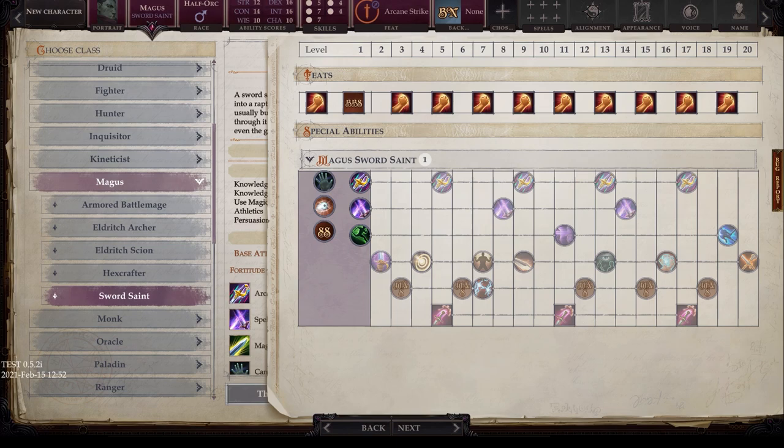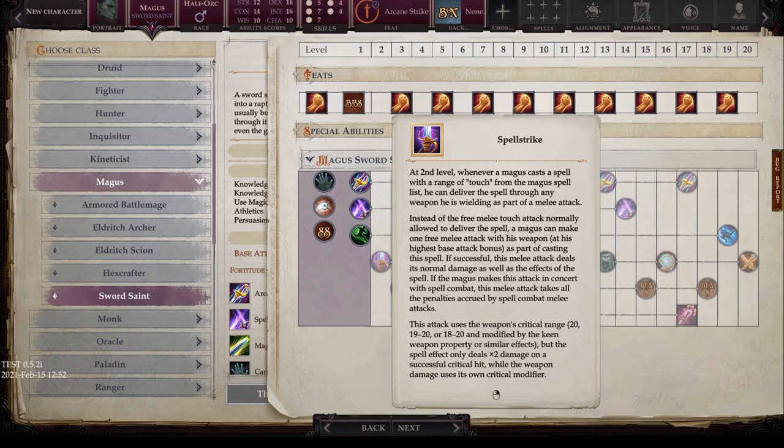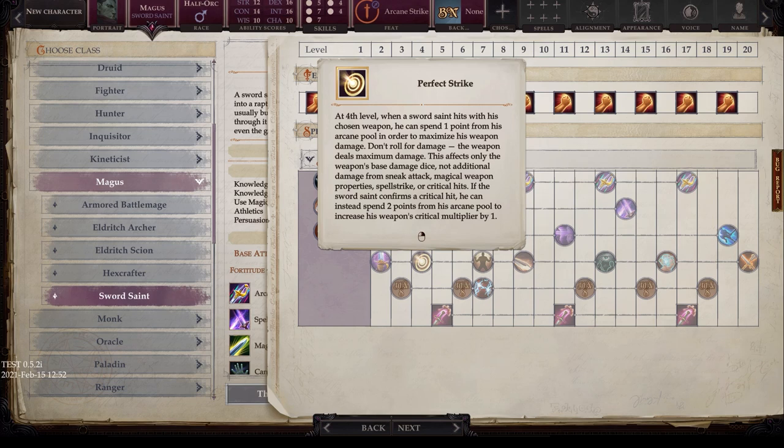The Sword Saint's Spell Strike has additional elements. At level 4, you get Perfect Strike. When hitting with his chosen weapon, he can spend 1 Arcane Pool point to maximize weapon damage — the weapon deals maximum damage without rolling. This affects only the weapon's base damage dice, not sneak attack, magical weapon properties, Spell Strike, or critical hits. When the Sword Saint confirms a critical hit, he can instead spend 2 Arcane Pool points to increase the weapon's critical multiplier by 1. This is very powerful, especially once you acquire high-quality weapons. Research your chosen weapon in advance — it's central to everything.